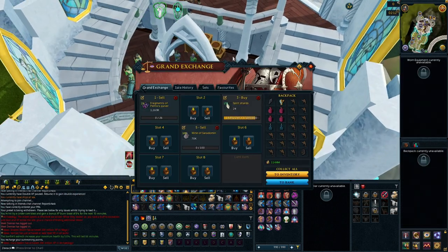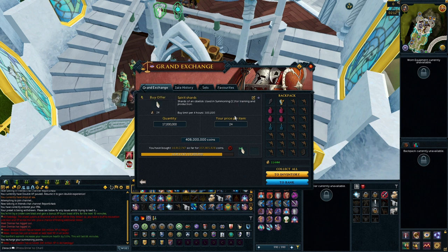From my experience, I've been able to buy about 17 million shards in just over a month. It cost me about 408 million, but keep in mind I can instantly convert that to about 425 million — boom, 17 million profit. That's not too bad when you think about just putting in a single offer and playing the game as I normally play.